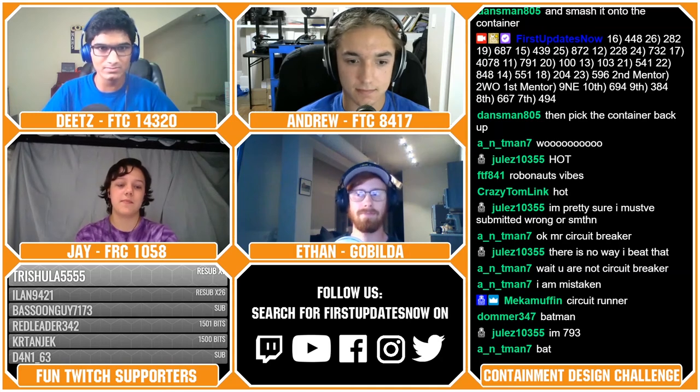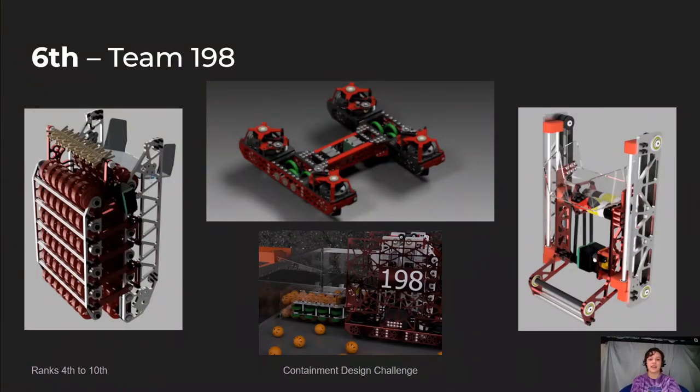We now move into the team in sixth place, which is team 198, created by Trisha, Camille, and Garrett from FTC team 14189. This is another fantastic robot that fits into the traditionally more boxy category. If you take a look at that drivetrain, it is crazy unique — it is one of the few robots in this competition utilizing a swerve drive. And in order to get over the valley, they have these wheels in the middle that are a little bit raised to prevent them from beaching on that valley.